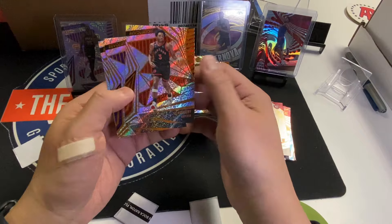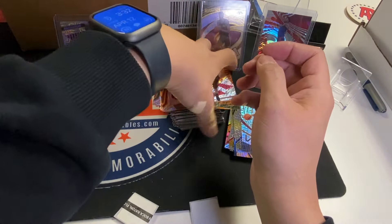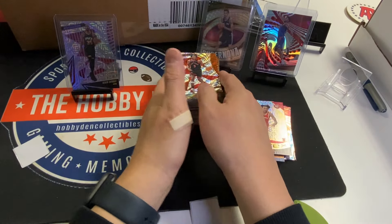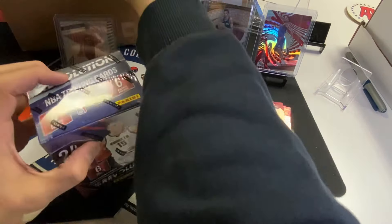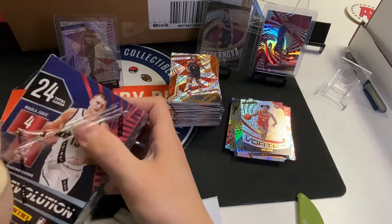Astro: Halliburton, Jalen Duran. Shockwave Marcus Sasser. There haven't been too many hobbies that transition into retail lately — I think Flux was the last one and Flux is pretty horrible. Even if you hit good cards it's just very boring. Vortex: Kobe Bufkin, Gordon, Michael Porter, Dan Witty. Astro rookie Jalen Hood-Schefino under the lights — these look really sweet.